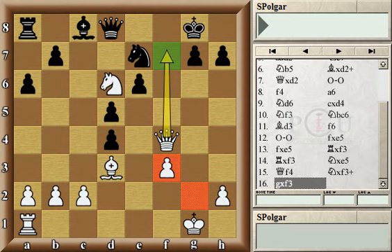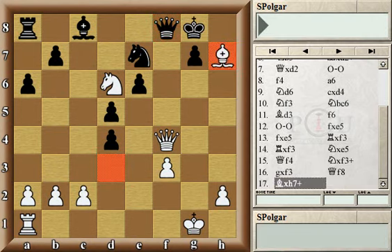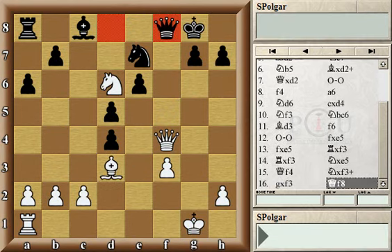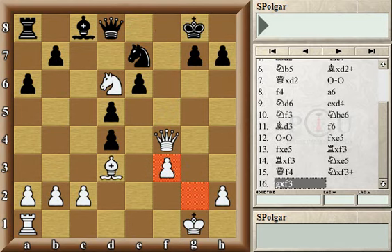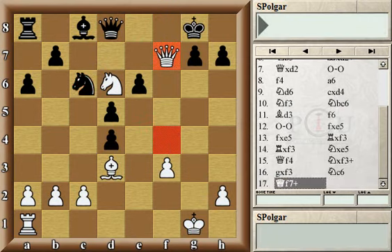Let's look at what black's options are here. Queen f8, a very natural move trying to exchange queens, would be a blunder — I bet you can spot why — because of a typical deflection combination by bishop h7, and then the black queen would fall. Playing knight c6 to protect the pawn on d4 would also not be a good idea.